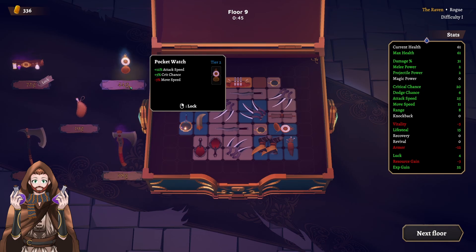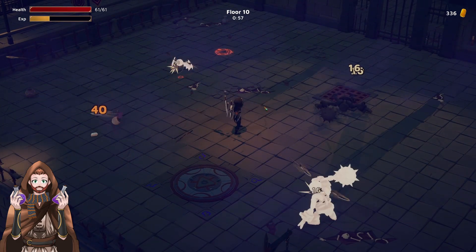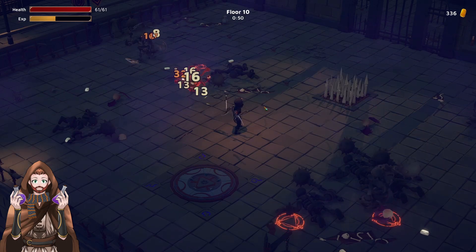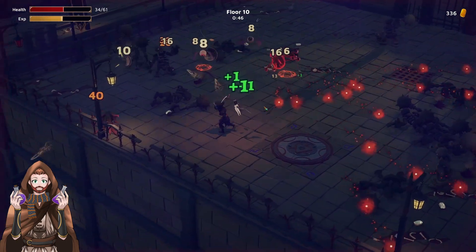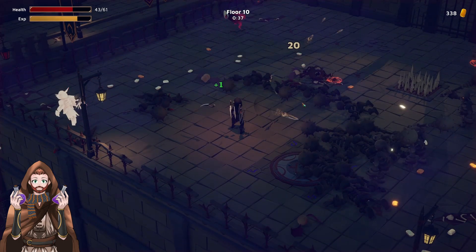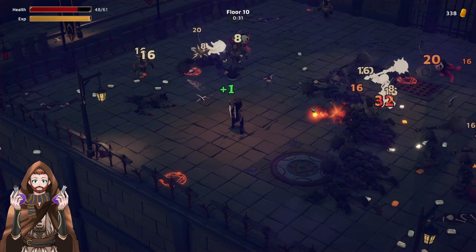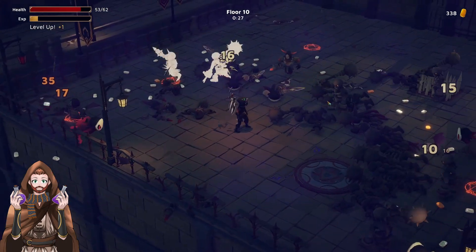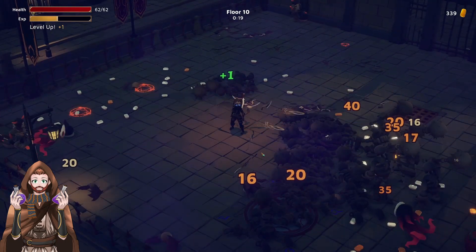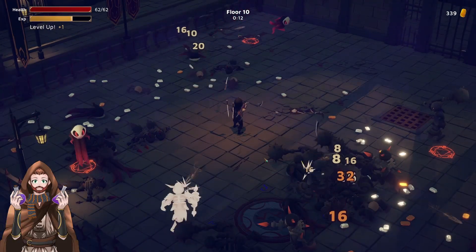The pocket watch is also something that can be a great addition. Now we have to survive one minute and one second. Some item added an elite boss or elite enemy, but we are giving it extra damage. So the behemoth is no more — we just needed some placement adjustment, but that's it. Okay, so this type of build is definitely much, much stronger for the raven than for the knight, and it's working pretty well.